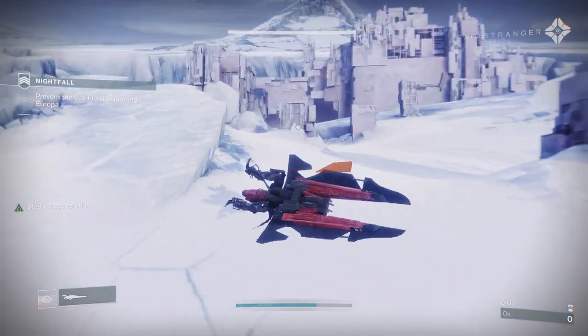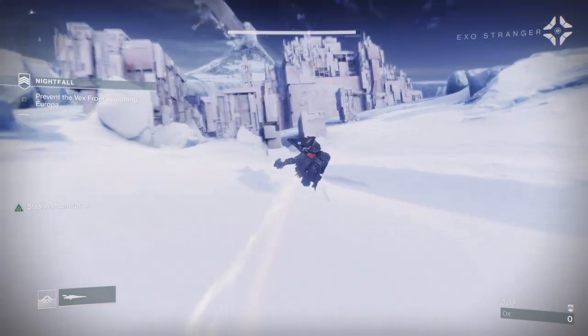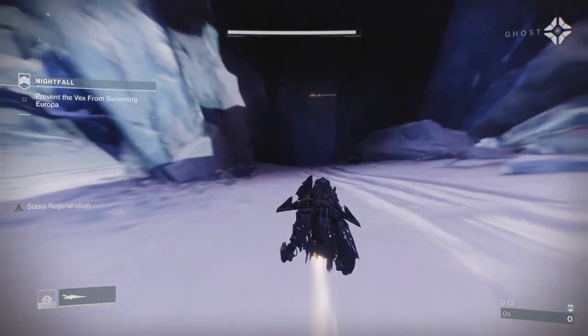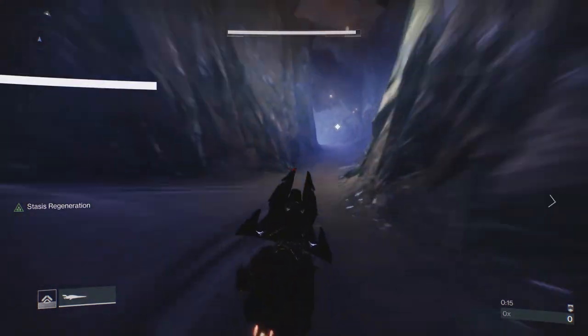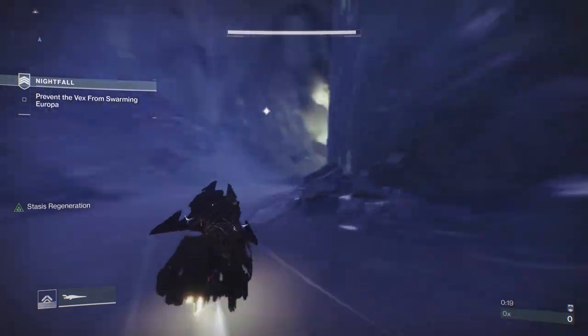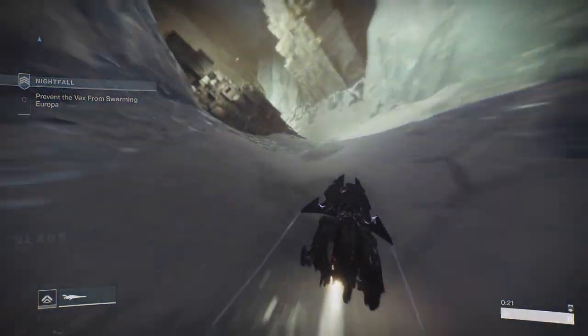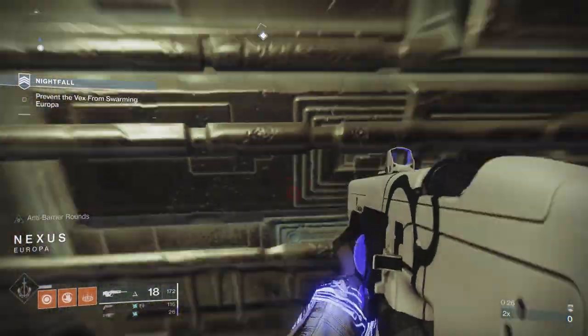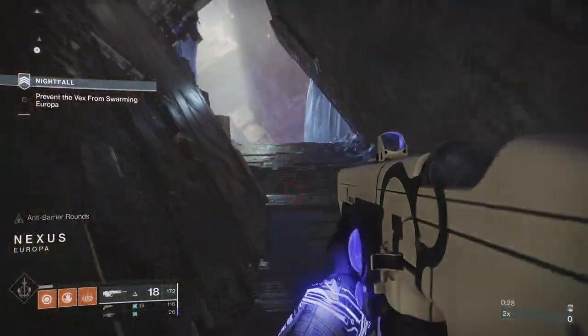I'm using Dawn Chorus as my Exotic. That improves my Daybreak Projectiles and does more damage when the burn hits the actual enemy. The reason I went for Bottom Tree Dawnblade is because I can use Phoenix Dive, which has very little cooldown — around 2-3 seconds — and that will give me about 50% of my health back.